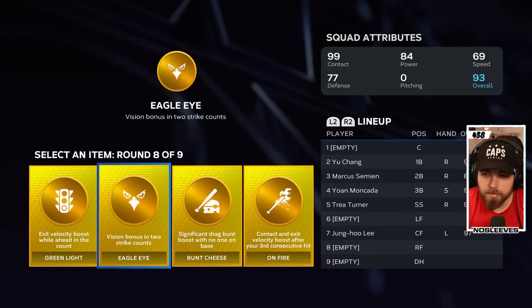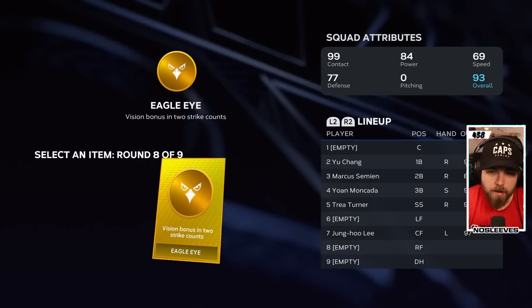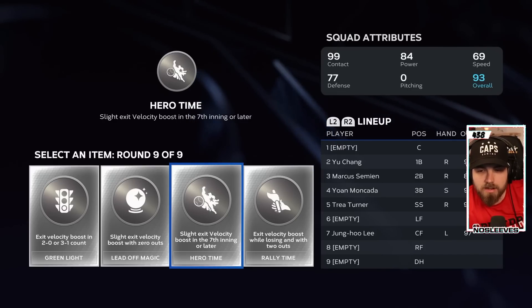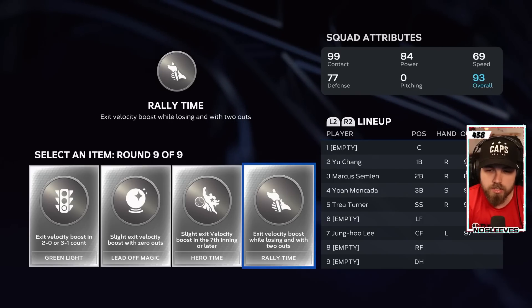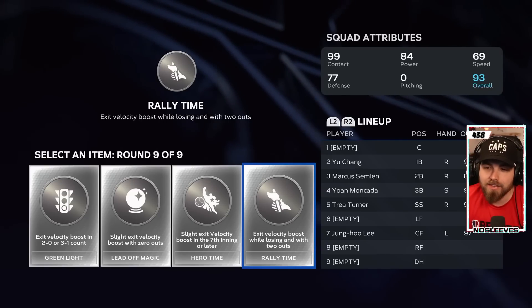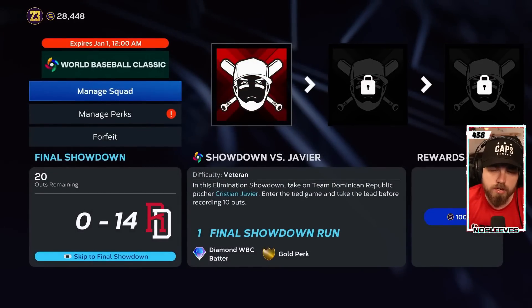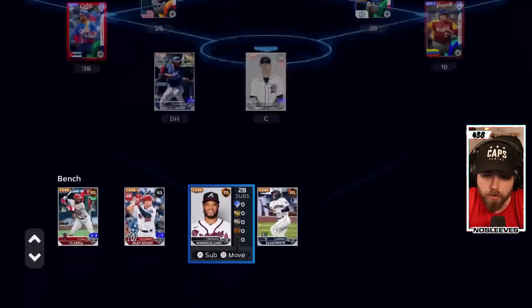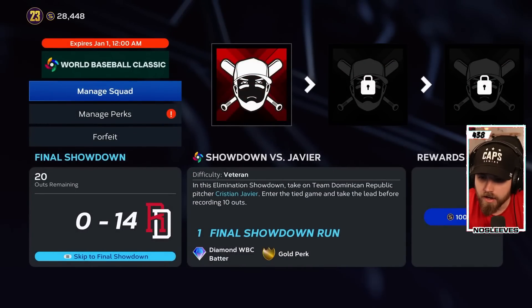These are the perks. Remember that in showdown you are always losing, so perks like vision bonus in two-strike counts and exit velocity boost while losing with two outs are very useful. A slight exit velocity boost in the seventh inning or later is also great because in the final showdown you're always in the later innings. Also, since you're not playing defense, you can put an out-of-position player at catcher — you really won't need him.